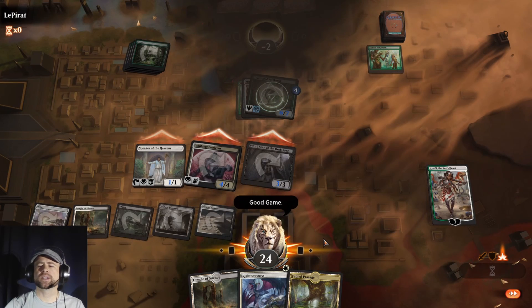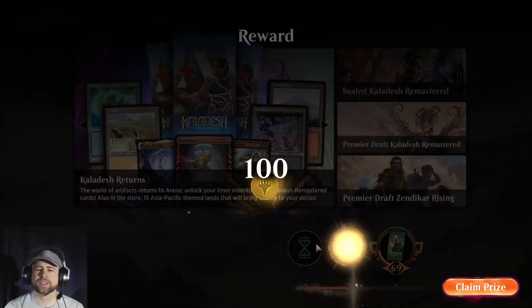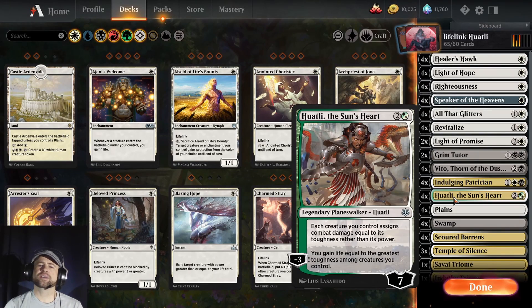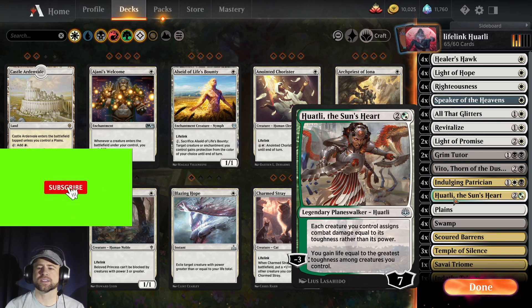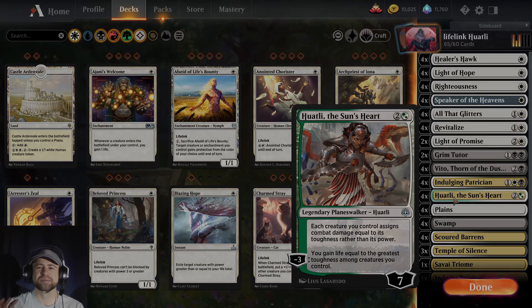Good game, we got there! A little math and it gets there — that's the power of Whatley. A little flippage on Patrician and we get there. There you have it folks, that's Lifelink Whatley. You can see the little tricks you can do; Whatley does some pretty powerful things, especially with Indulging Patrician. It's just fun — you have some cards out there, you lose some, you win some, but it's a good time. I hope you enjoyed the deck and the gameplay. Have a great day or night wherever you are — bye!